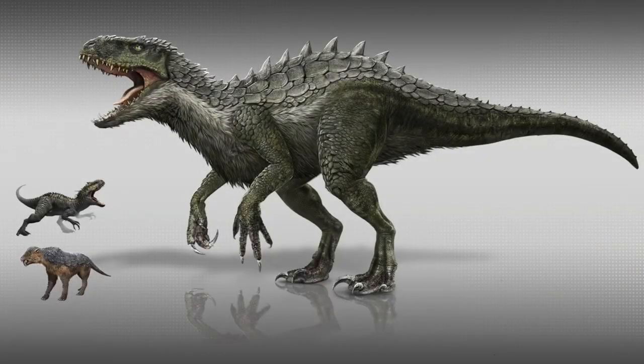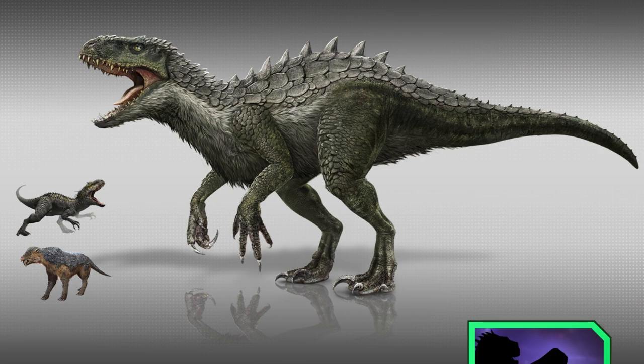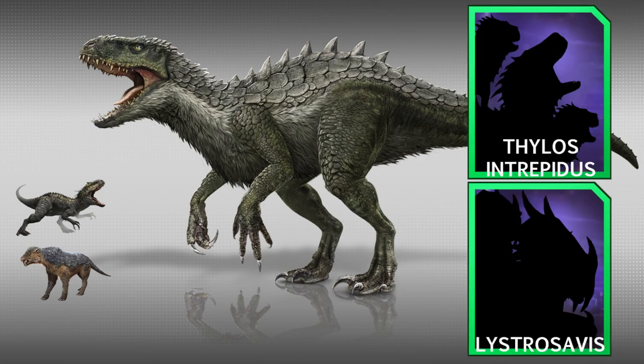Hello and welcome to my latest video on Jurassic World Alive. What I'm going to cover in this video are the DNA requirements to build the new hybrid creatures: the Apex Indonemis and the two unique creatures Thylos Intrepidus and Lystrosavis. I'll be covering what DNA you require to create and evolve the creatures, and what ingredients and DNA repositories you'll need to fuse the hybrids.